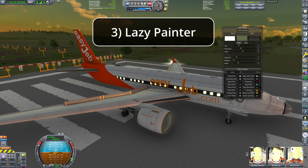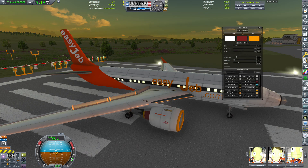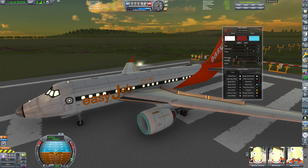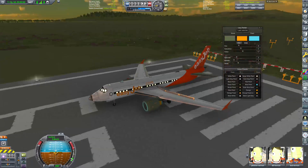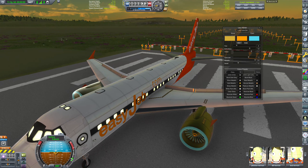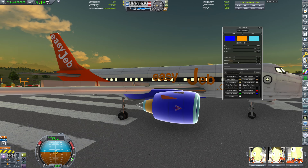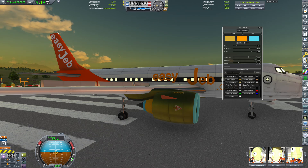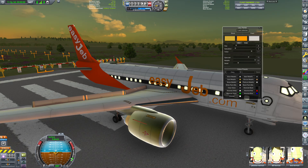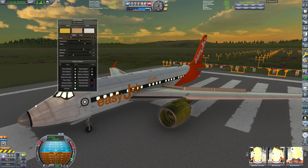The third mod I want to talk about is called Lazy Painter. This mod is more of an add-on or upgrade for TURD, because it adds a different user interface to the coloring window you get with TURD. It only has 3,700 downloads on CKAN, which is tiny, but even if it's not the most popular mod here, it enhances one of the biggest mods out there. Lazy Painter also adds the ability to change the colors of your vehicle while in flight, which is something you can't do with TURD alone. It makes it easier to understand and speeds up the process of painting very large crafts.